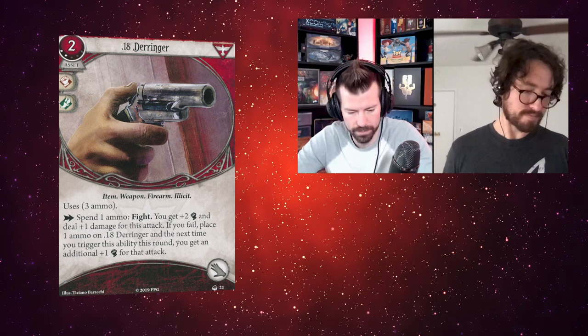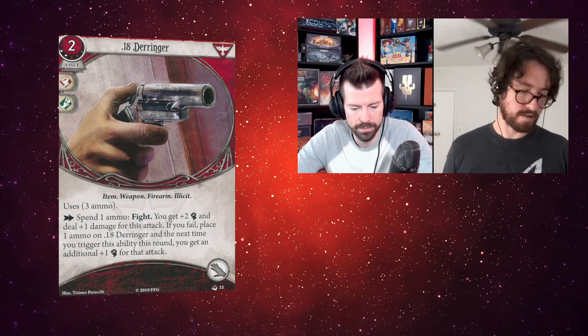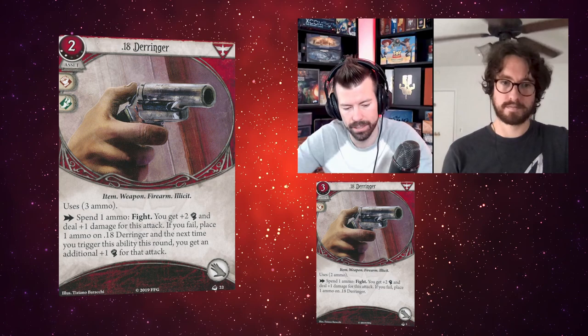This is the leveled-up .18 Derringer — two cost, two XP. It's got all of the traits and this time three ammo. Spend an ammo to fight: you get plus two fight and deal plus one damage. If you fail, place a damage on the Derringer, and the next time you trigger this ability this round you get an additional plus one fight. It has the same thing the Level 0 version had going for it — you're guaranteed to only use ammo if you pass, but if you fail it gets easier to hit on the next try.